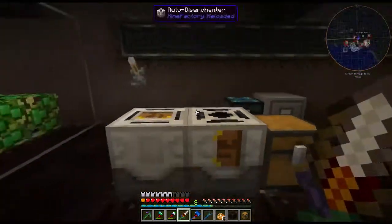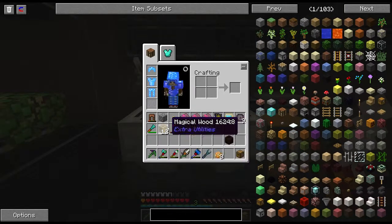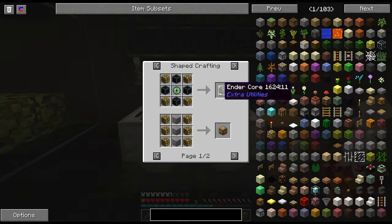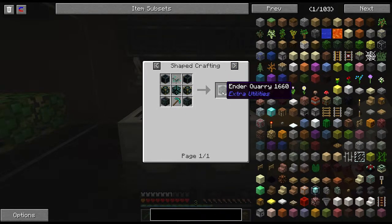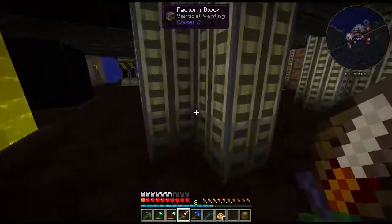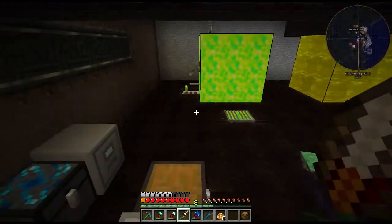That has been episode 40, ladies and gentlemen. I hope you enjoyed it — we finally made this magical wood, which is going to let us work towards creating the awesome, the amazing, the incredible Ender Quarry. Thanks for watching, guys. I have been Lanolin. I hope you join me next episode where I think we're actually going to put the Ender Quarry together and finally automate resource collection because I'm really tired of doing it myself.